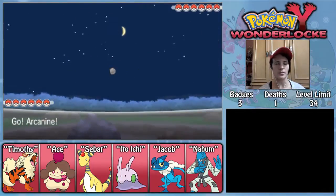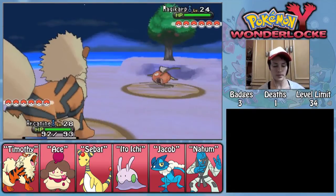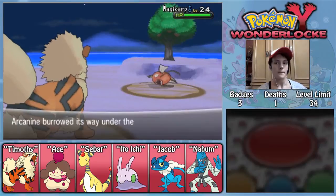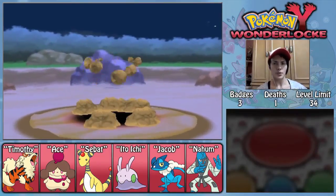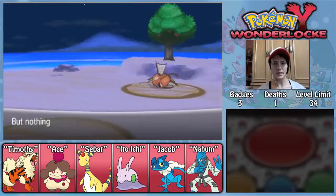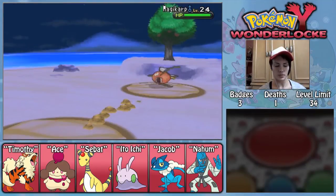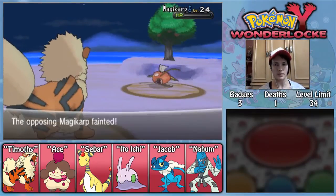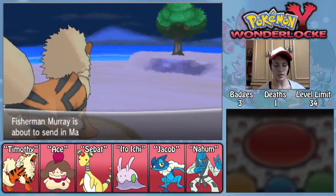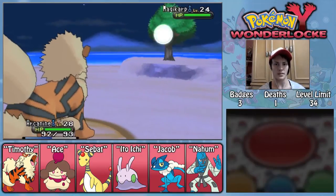We've got a Magikarp. I wasn't sure that Timothy would be able to take on this fisherman, but if Ollie's got her Magikarp, then we actually should be fine. We're just gonna explore a little bit of Azure Bay. It's quite easy to get lost around there, at least for me. It's easy to lose your bearings because the camera angle isn't fantastic. We're probably not going to try to fight all the trainers because we're kind of overleveled as it is.